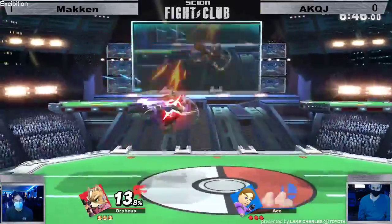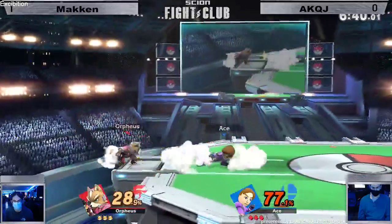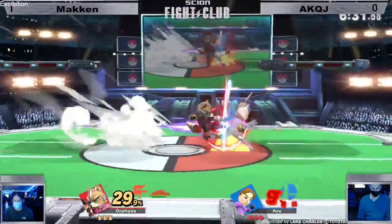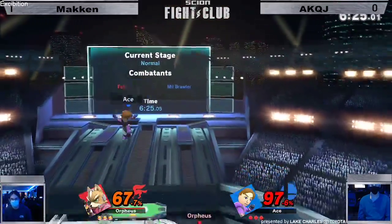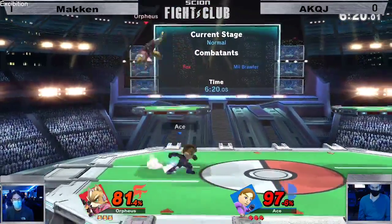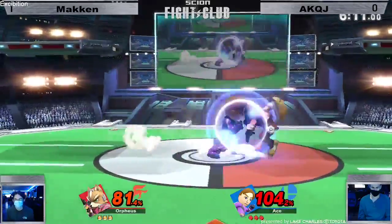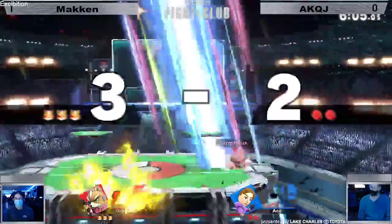Just throwing outside trying to bait something and get something off the full hop or nair. Mocking looking for those nairs — he's at that prime two percent. Jumps just out of it — that would have been sure dead, especially for Fox. Tries to fall through the platform nair, but platforms are the second opponent you have to face against in this game — that is rough. Just a little late on that up smash. Not that time.